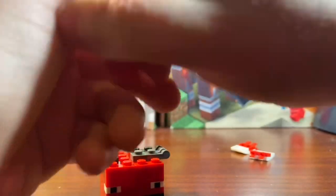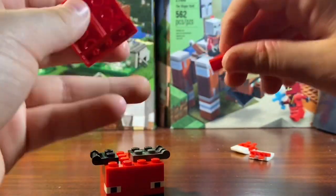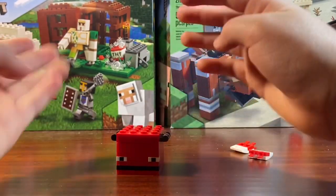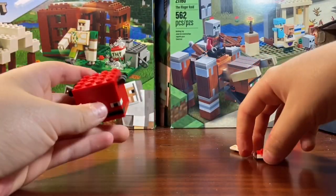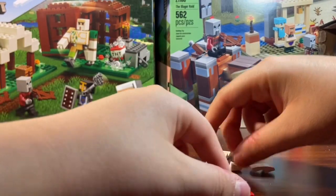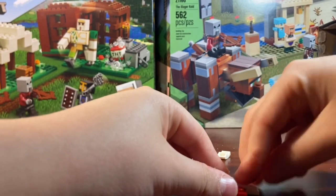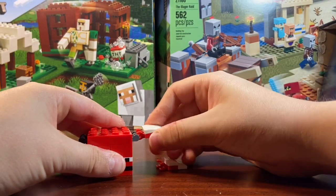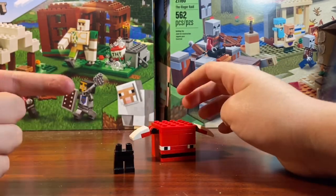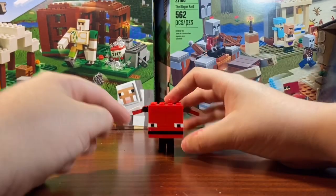You should have these one-by-four red plates followed by two-by-four plates — place the one-by-four red plates underneath. Once you have that, place it on here to form a little cube shape for the Strider's body. For these side parts, use two red clips and place them on like this — they go on super easily. Then the final part: you need black leg pieces. Place the legs right under this part, and there is the Strider!